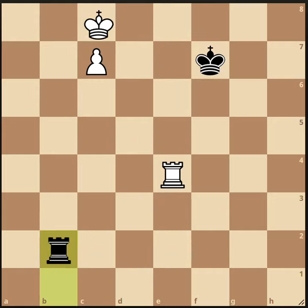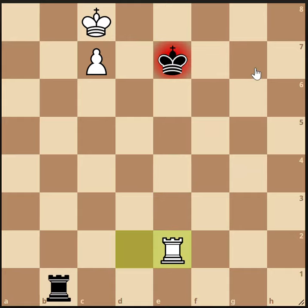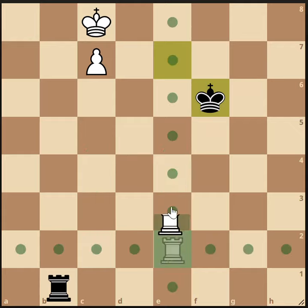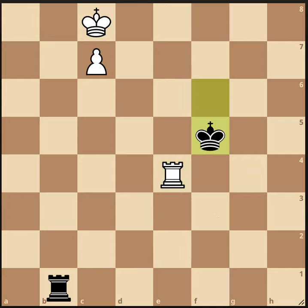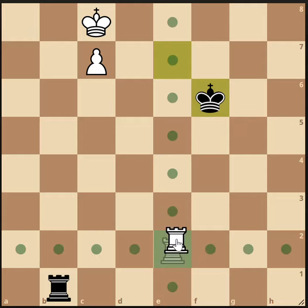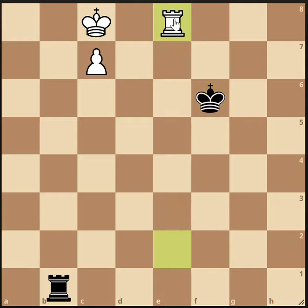That's the idea when the black king goes to f7, and it would be the same if it went to f8. What about f6? This time, putting the rook on the fourth rank to build the shelter on c4 doesn't work out so well because black can attack us — he's come forward to attack us. So we modify our plan and instead bring our rook up to the eighth rank, since the king has abandoned the eighth rank. The point is we'll be able to get the king out, the rook will be protecting the promotion square, and there's nothing black can do about it.